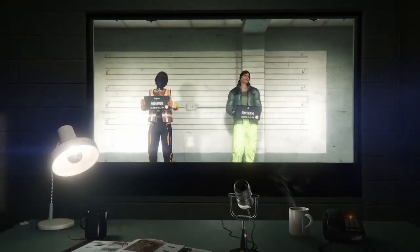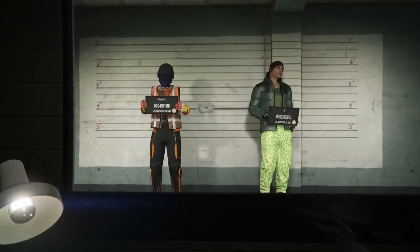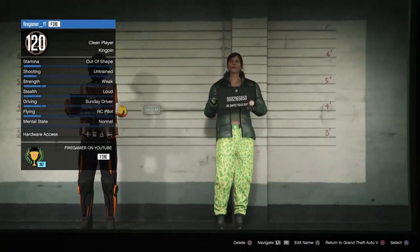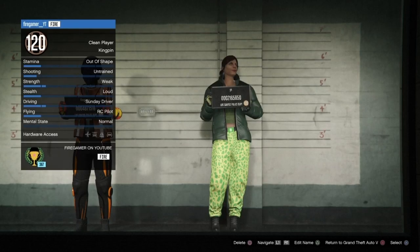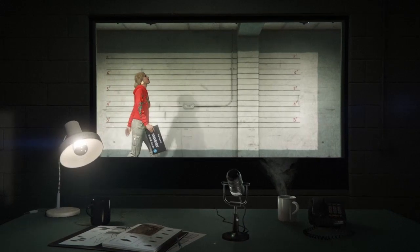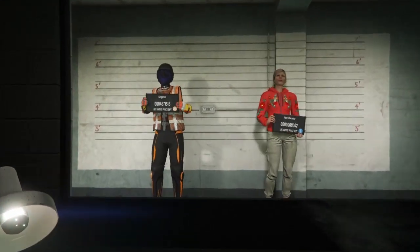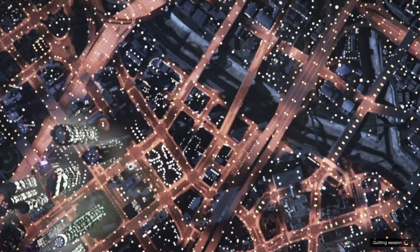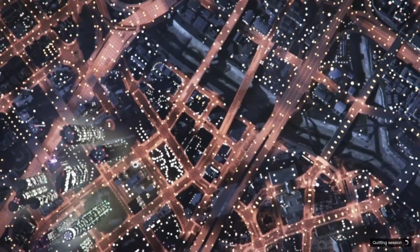Once you delete your female character, go back to Story Mode by pressing B on Xbox or Circle on PlayStation. Be careful not to delete your first character - move your screen over to your second character. Press X or Square depending on your console, accept the alert, type the word 'delete' for safety, and it's gone. Once deleted, go back to Story Mode and start an Invite Only session - I recommend Invite Only so other players don't troll you.